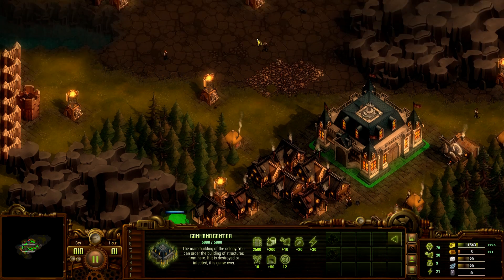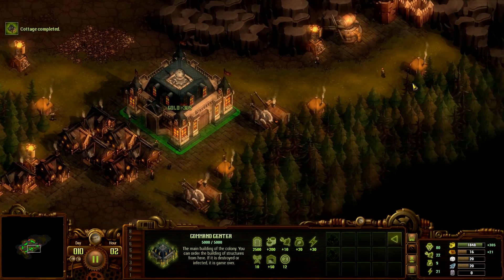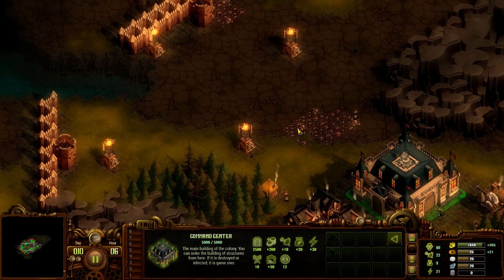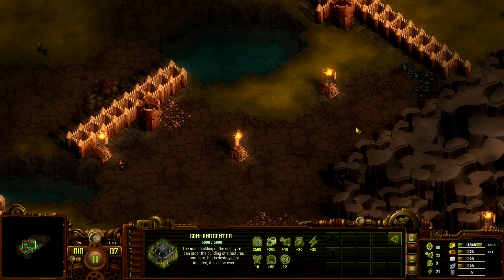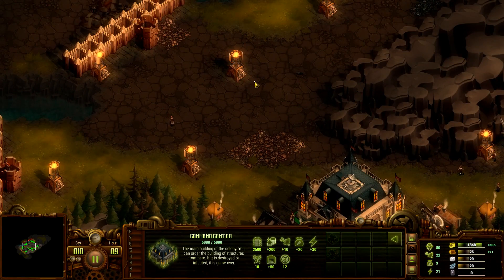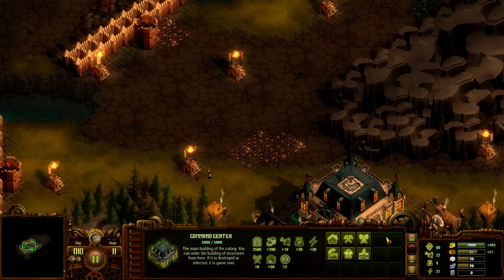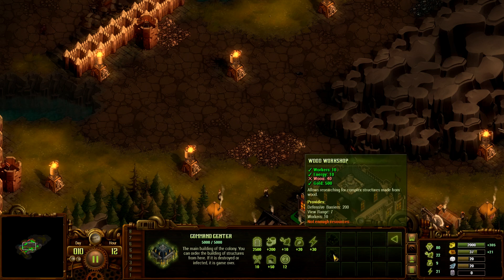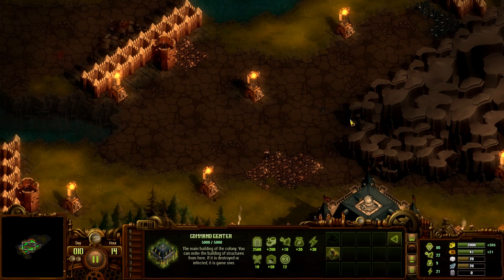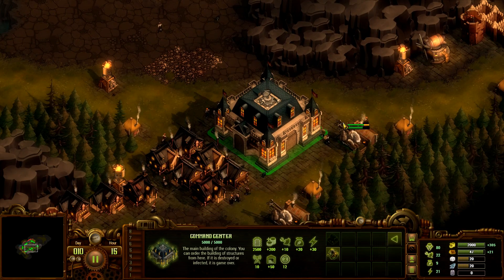We need 40 wood. Where are we going to put the wood workshop? I don't want to put it here because that's where I want the marketplace — you don't need as much food once you get the marketplace. Maybe we'll stick it over here somewhere. It's a very big building. It's day 10, we're going to get hit around day 15, so we've got time.